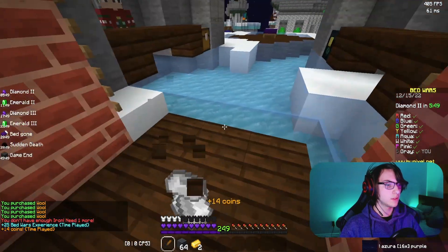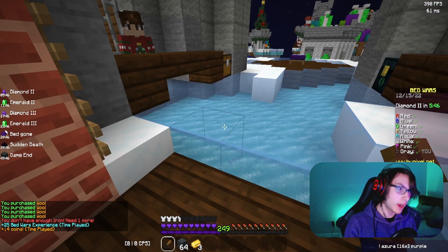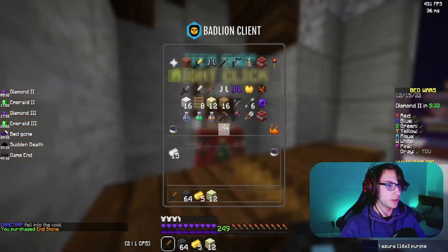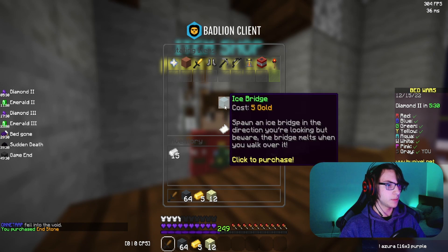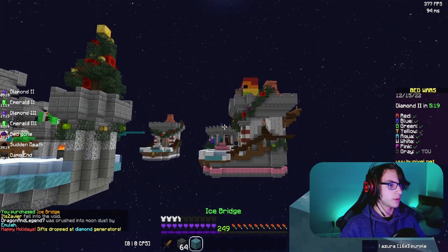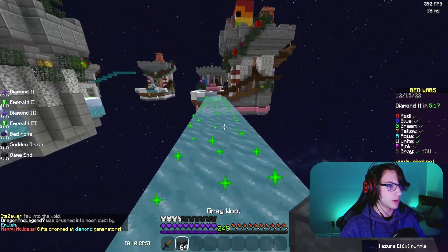If you've ever played Hypixel Lucky Block before, either Sky Wars or Bed Wars, you've probably seen this item before and it is awesome. So basically for five gold, you can go to the rotating items and buy an Ice Bridge. To use an Ice Bridge, all you have to do is just right click in the direction and then you go.